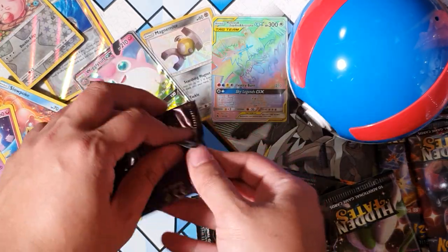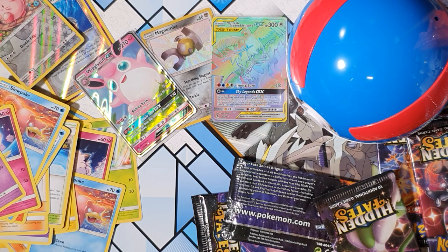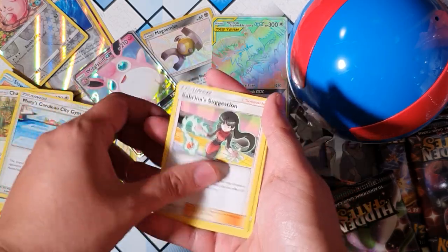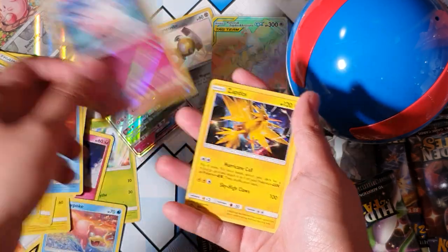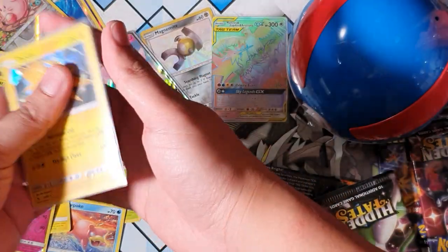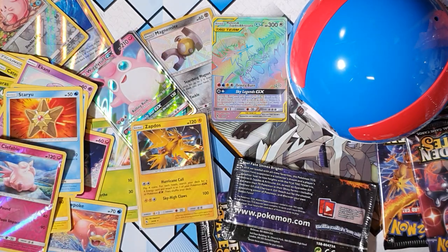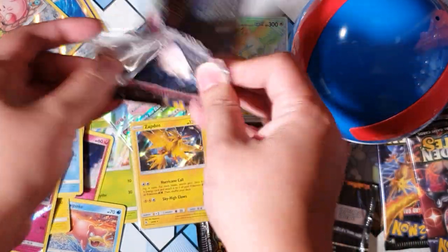Keep the good times rolling! Chansey, Caterpie, Paras, Ekans, Staryu, Clefable - and oh, Zapdos holographic! It's still a holo, I'll take it. It's got a little dent there, which is quite unfortunate, so I'm not too excited about that one. Can't be having dents in our Pokemon cards - decreases the value, of course.